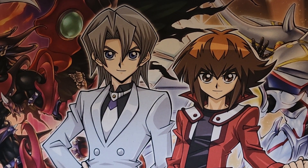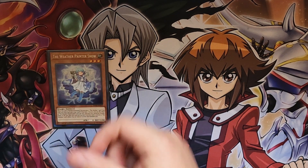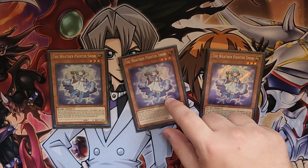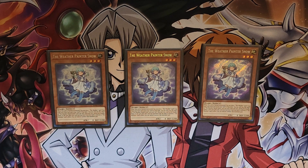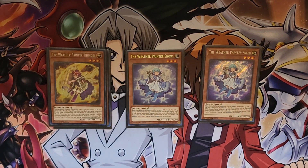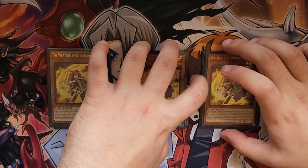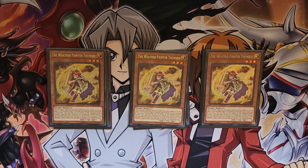First, we are starting with the monster lineup. We have three Weather Painter Snow — obviously the starter. If you normal summon it, you get to place a canvas; it makes the deck tick. Then the three Thunder: he can send any continuous spell or trap, which you're running a lot of, to place any canvas. It also sends as its cost, so you're out for Skill Drain.